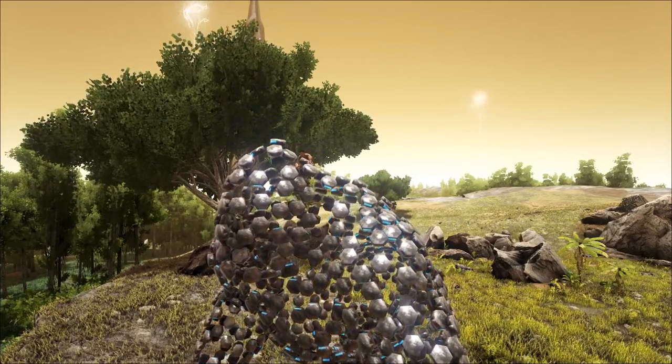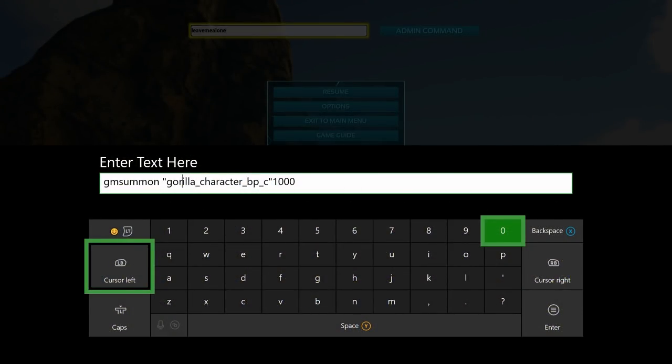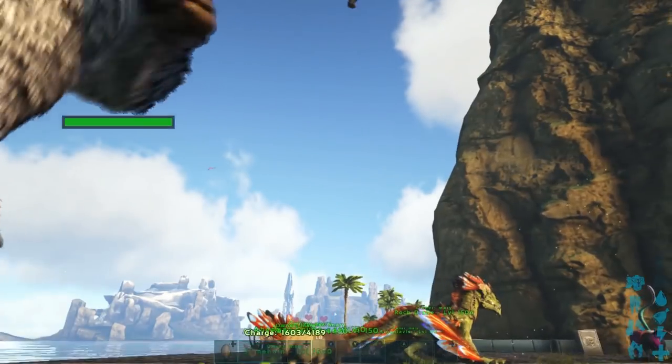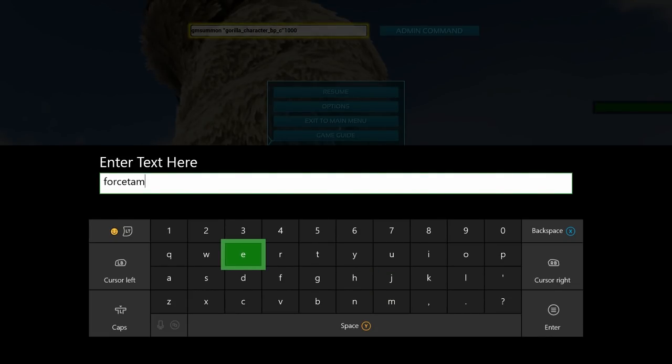Starting off on Xbox One, I'm going to show you how to spawn in a custom level Megapithecus. The command is: GMSummon, space, quotation marks, gorilla underscore character underscore BP underscore C, close quotation marks, and then the level you want it to be right after that. Go ahead and hit enter to issue the admin command and there you go — there is your custom level Megapithecus.